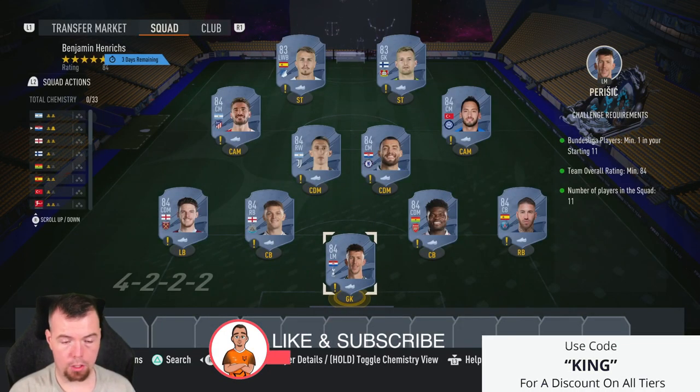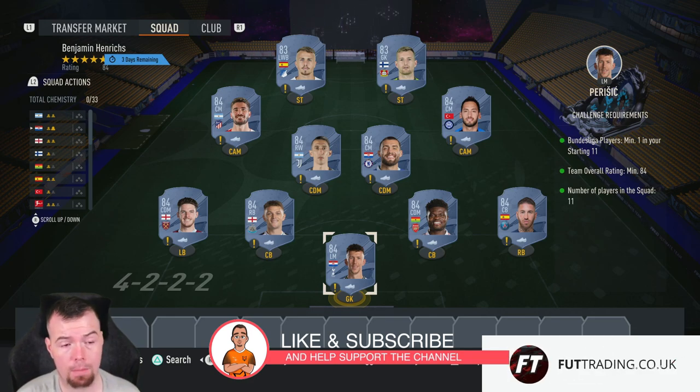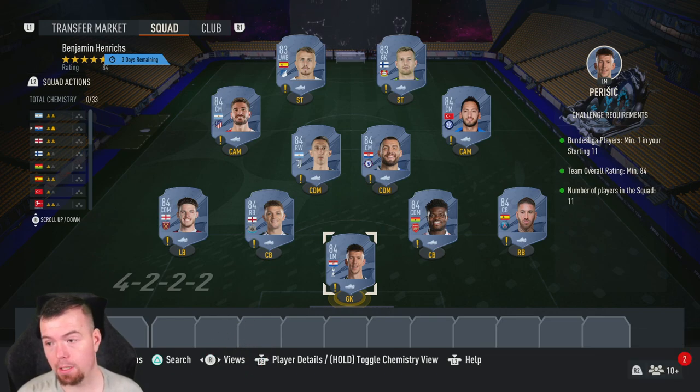Before we get into the costs, just to let you know these are foot-bin buy-now prices at the time of doing this SBC, which has been out for about an hour and a half. Bids and sniping will of course always be cheaper, and don't forget prices do fluctuate. Requirements are an Iron Rings SBC — it's only one SBC — and you need one Bundesliga player.